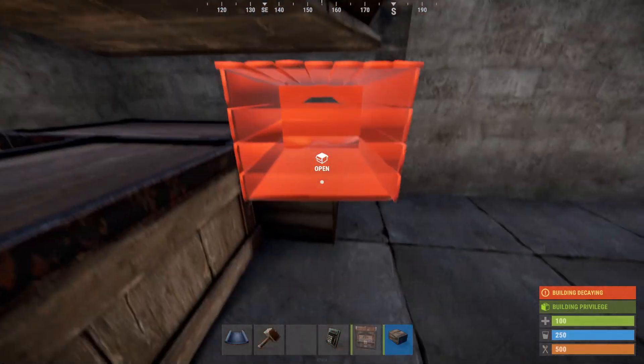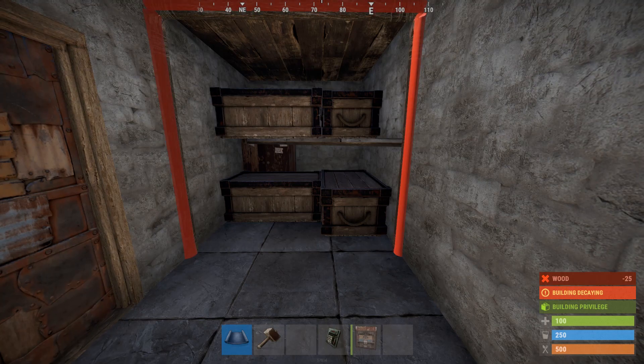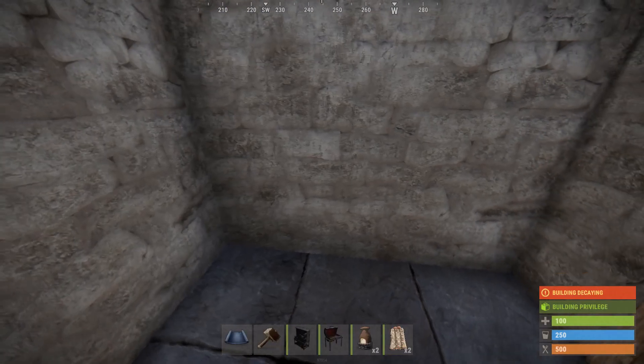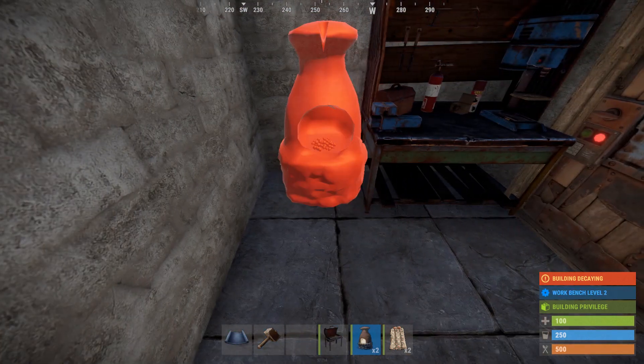Now place two small boxes here and up above to create the most compact storage for the base. Next, place a door frame with a double door swinging out, or if you have one, a garage door to increase raid cost. Now we will work on this section here by placing your tier 1 or tier 2 workbench next to the airlock door.